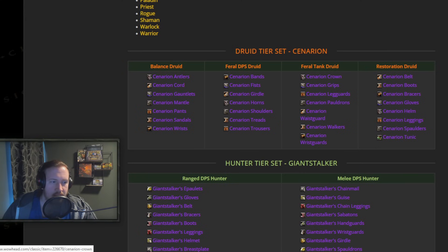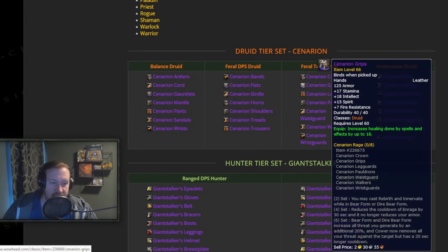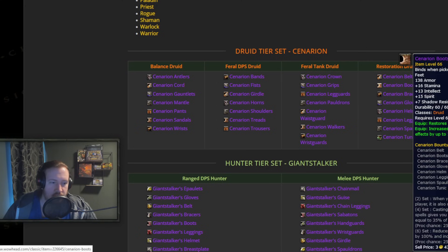For Guardian Druid tanks — 2-set: you may cast Rebirth and Innervate while in Bear Form or Dire Bear Form — utility, perfect. 4-set: reduces the cooldown of Enrage by 30 seconds and it no longer reduces your armor. 6-set: Bear Form and Dire Bear Form increases all threat you generate by an additional 20%, and Cower now removes all your threat against the target but has a 20-second cooldown. For Restoration Druids — 2-set: when you cast Innervate on another player it also is cast on you — that's insane. 4-set: casting Healing Touch or Nourish gives you a 25% chance to gain mana equal to 35% of the base cost of the spell. 6-set: reduces the cooldown on Tranquility by 100% and increases the healing by 100%.